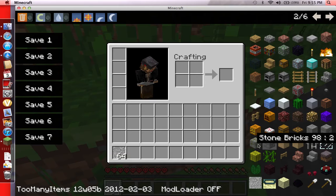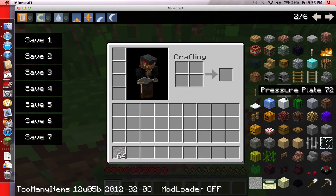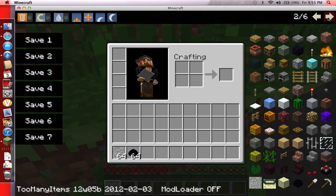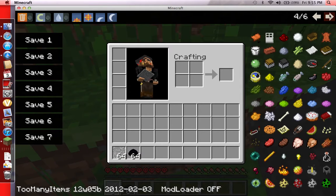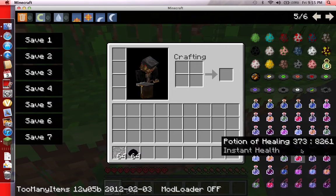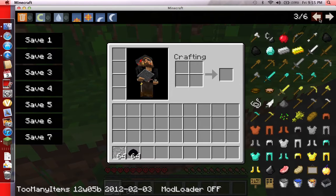If you left click it gives you 64, right click gives you one. There are dragon eggs — no idea how you activate those. And see, it has the ocelot — so you know it's 12W05B. That's some of the newer items. It also has every potion you can imagine, which creative mode doesn't have — you have to make them yourself, which is a pain.